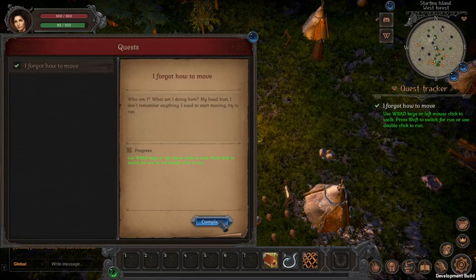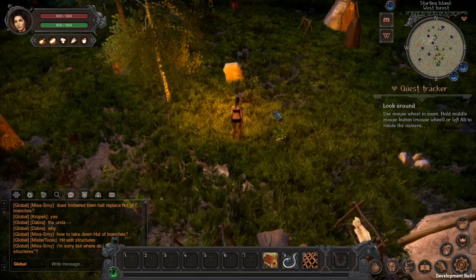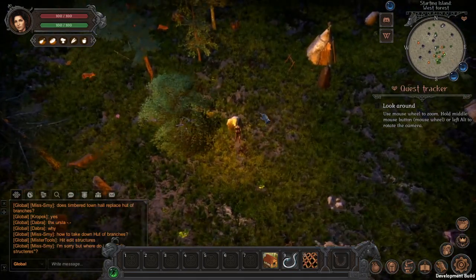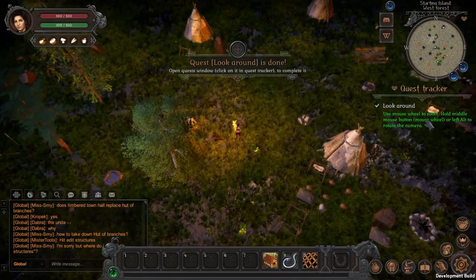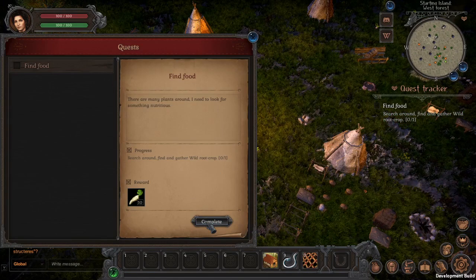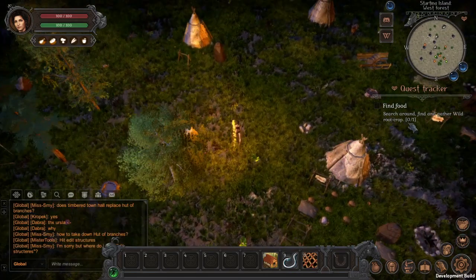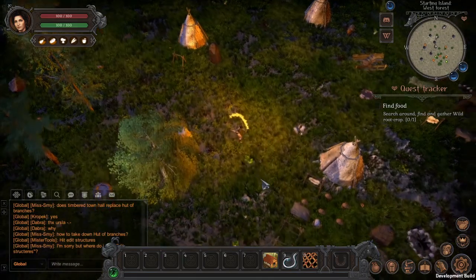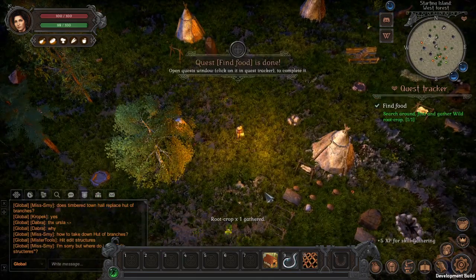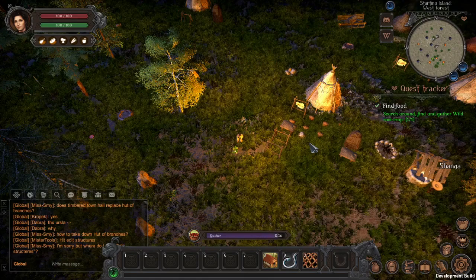The first quests here are easy — they're basically showing you how to play the game. Use keys, complete quest. Use mouse wheel to zoom — done. As a reward I get some items. The next quest is to search around, find and gather wild root crop. Obviously, this is a survival-type MMORPG so gathering will be a major thing.